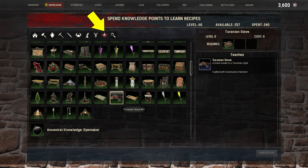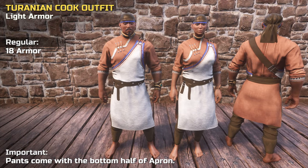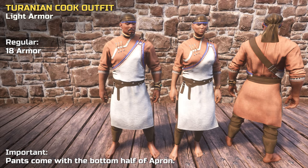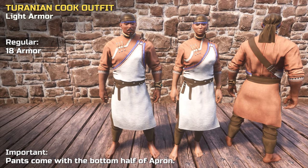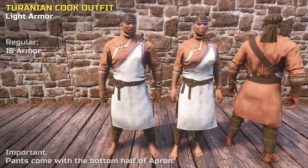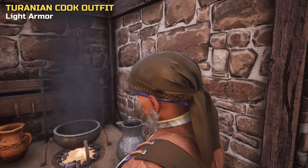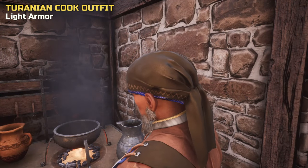Let's look at the items in more detail. The Turanian Cook Outfit is a role-playing outfit rather than armor and consists of three pieces: a Turanian Cook Cap, Turanian Apron, and Turanian Pants. All items can only be crafted as a regular version, have an armor value comparable to light armor, and no bonus at all. The Cook Cap is a headscarf with a decorative trim.